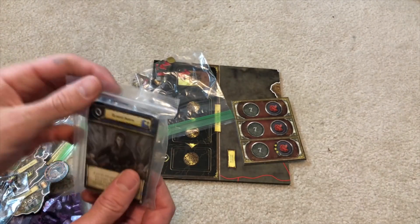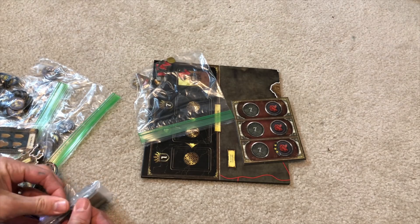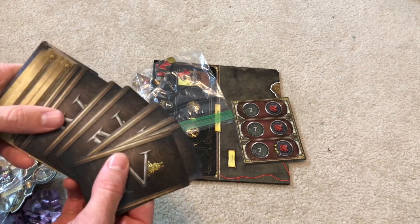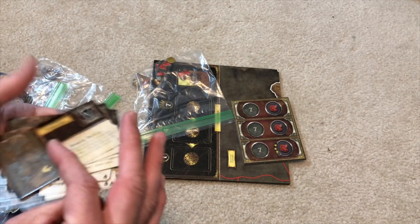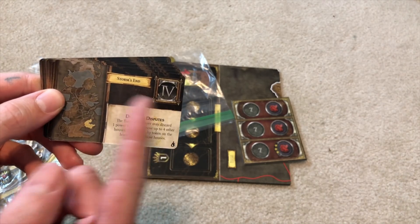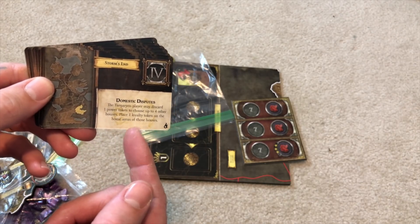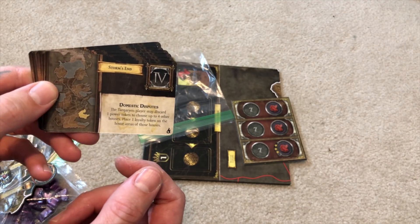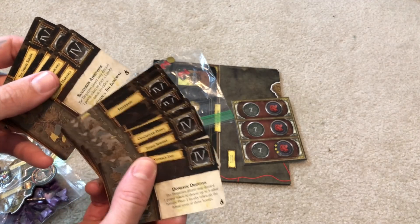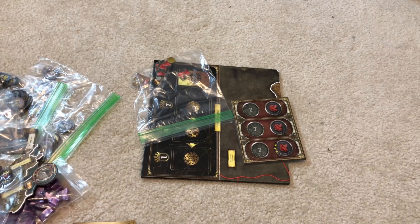There are new house cards as well. These are interesting because the Targaryens offer a couple more things — first of all, Level 4 Westeros cards. These affect how Targaryens play; you only use them if Targaryens are in play, but they're different. For example, 'Storm's Inn' is a Level 4 card called 'Domestic Disputes': the Targaryen player may discard one power token to choose up to four other houses and place one loyalty token on each of their home areas. So the way Targaryens win is by getting these tokens out on the board, rather than waiting through each turn to the Westeros phase.